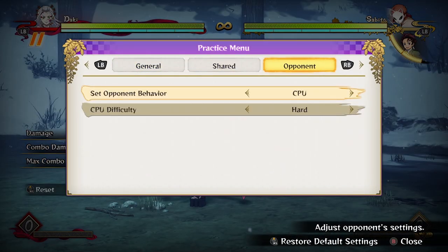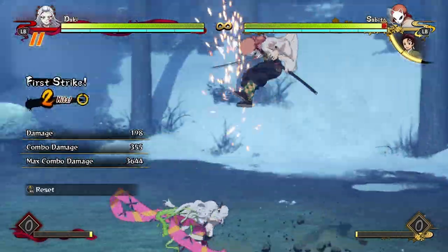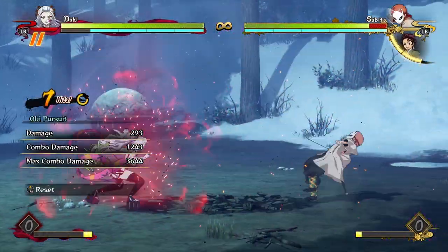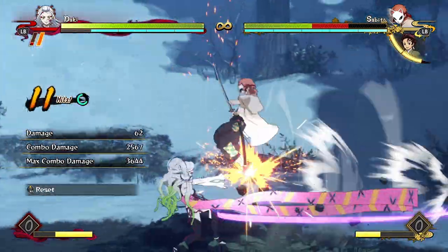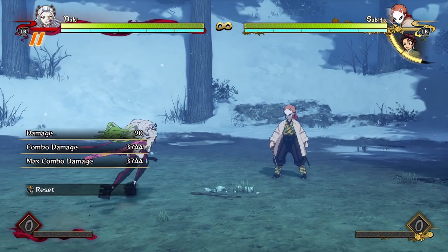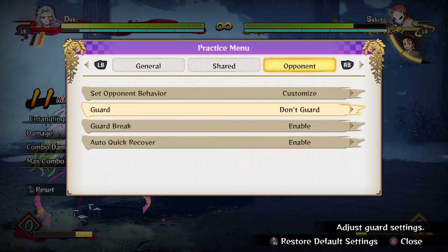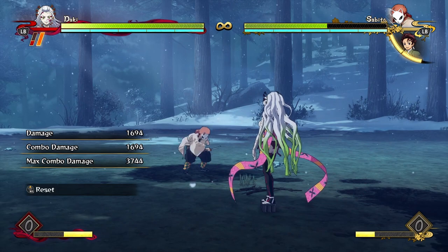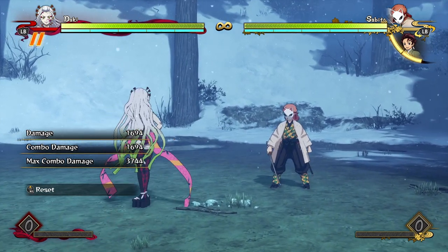You can actually do an OS — an option select — where after you end your combo, you can dash up. If the opponent blocks, you will get a grab. If the opponent gets hit, you get to go for a full combo guaranteed. You don't even have to time it — it just does it on its own. This is really powerful, especially in the laggy online environment. Basically you're guaranteed to get the right option: you get a grab or you get a combo depending on whether they get hit or not.